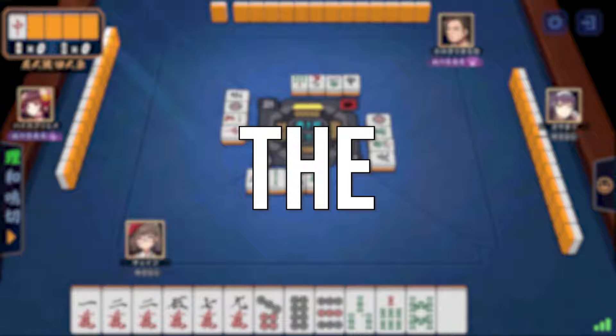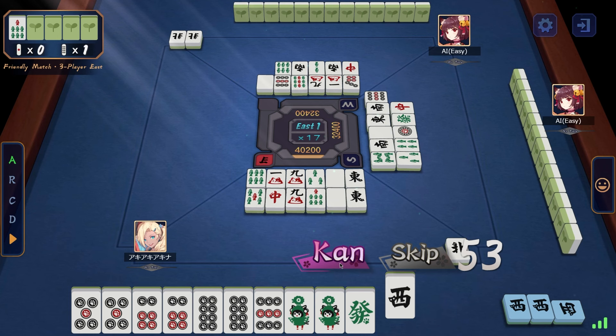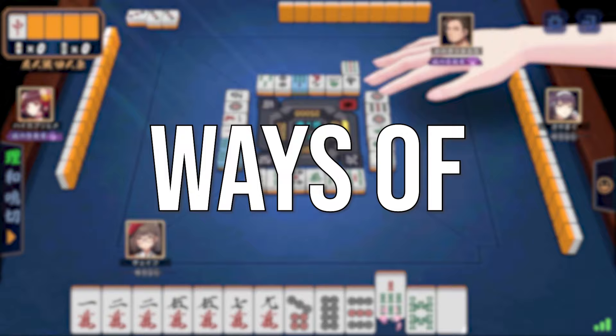Now that you know the three types of Kahns, let's take a look at why it's important to distinguish them and what they actually do. Take a look at the Dora indicator and note how it only shows one tile. Every single time you call Kahn, the next tile gets flipped over. However, different types of Kahns have different ways of flipping the tiles over.